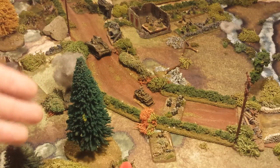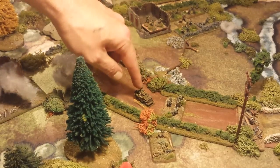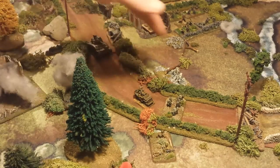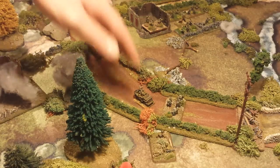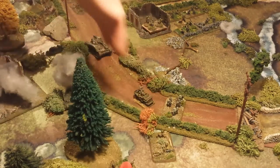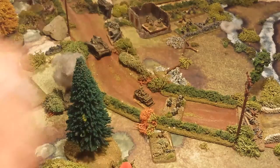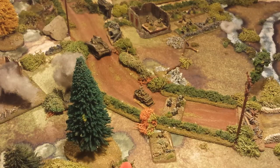I would just pick one of these sections to be the lead command section — a temporary thing. For instance, I could choose the Jeep. Once you've decided where your command section is, everybody within four inches can be activated or included in the combat group. That distance is four inches because it's a combined arms combat group with infantry and an AFV. If these were all tanks with radios it would be 12 inches; without radios, six inches.